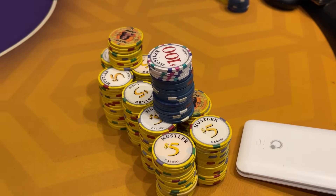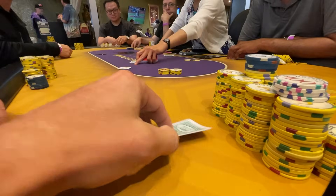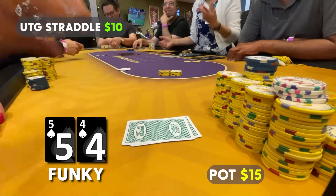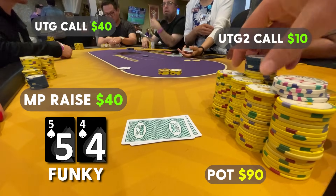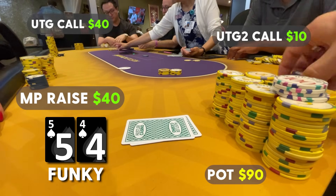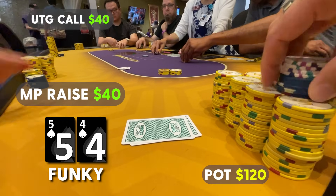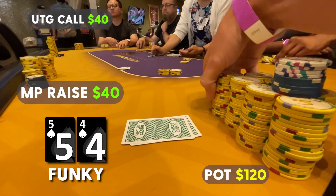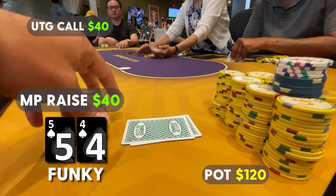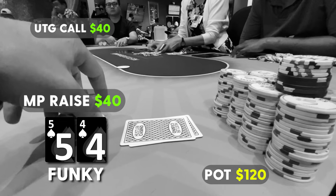Here's the beautiful stack, but it might disappear in the next hand. We look down at four-five of spades in middle position. Under the gun has a $10 straddle on and under-the-gun-two calls — this is going to be our nemesis and best friend for the rest of the vlog. This guy is so much fun. In middle position with four-five suited and a limper, we're going to squeeze, probably a little wide, raising to $40. The goal is to get heads up, but that does not happen.